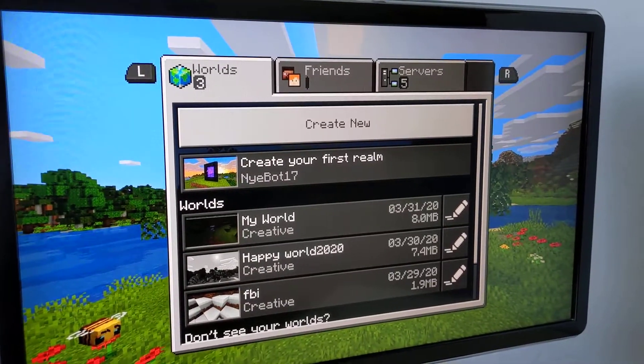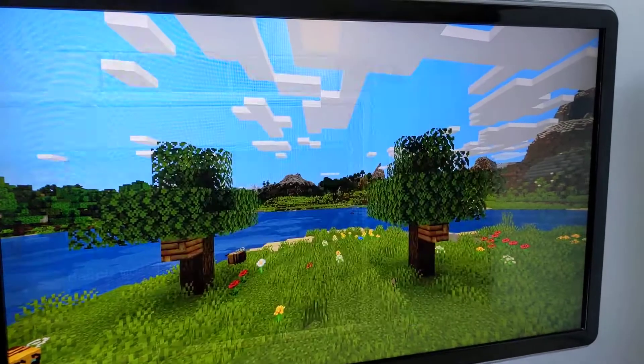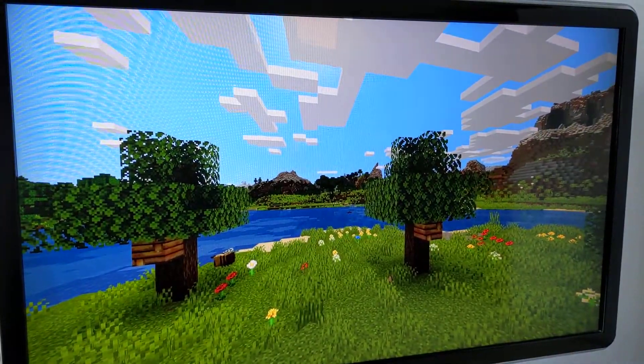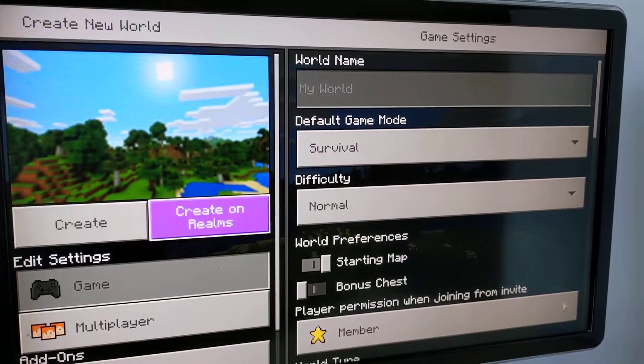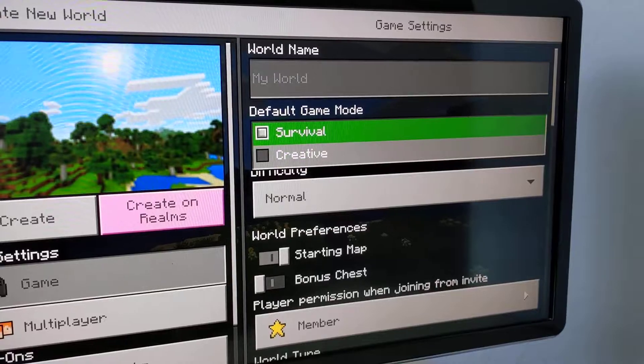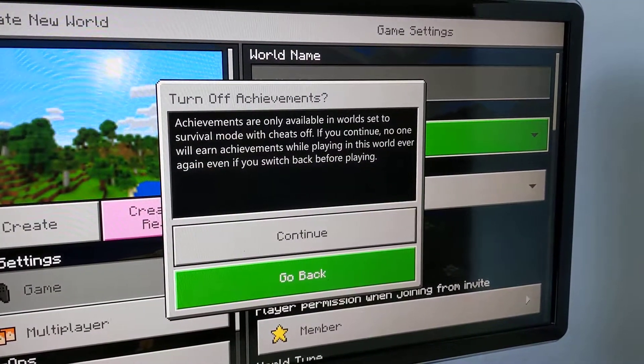Tell them what you're doing now. You press play, you go on to create new, create new world. You go in here if you want it on survival or creative. And what one do you think is the best to go on?